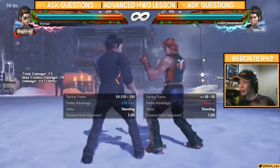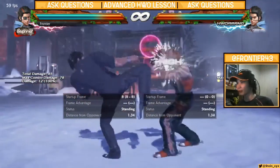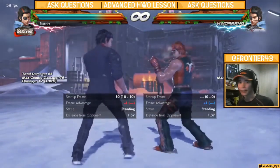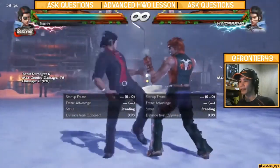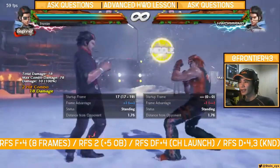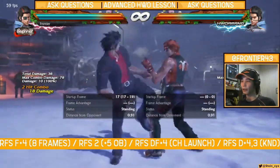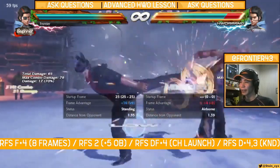So if your opponent's character did not have a basic down 4, they really had to eat this mix-up because the most they could do is a down jab. That's the basic option — not diving deep into what their actual anti-option is for RFS F4. How this mix-up worked prior to Season 4 was essentially making the opponent second-guess and then hitting them with RFS DA4. And if they remain standing, you transfer to RFS 2 or hit them with the Hellsweep.